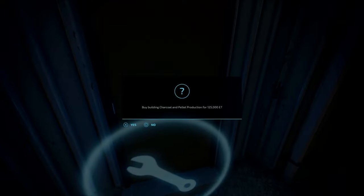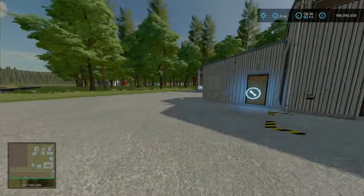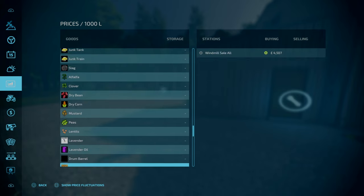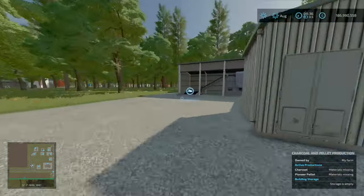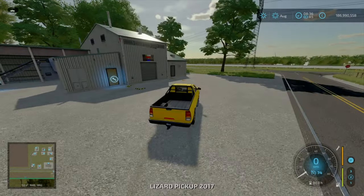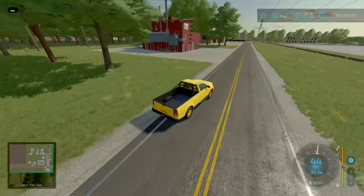Let's look at the charcoal production - charcoal and pioneer pellets. How do you get coal? I think you've got to buy the coal at the buying station, as there's no production for coal and no coal mining. But yeah, charcoal and pellet factory. We've got your biomass heating plant. And lastly, you've got your rent and train station over here, and your recycling plant. I like how that road's just been blocked off. Another garbage production facility here.